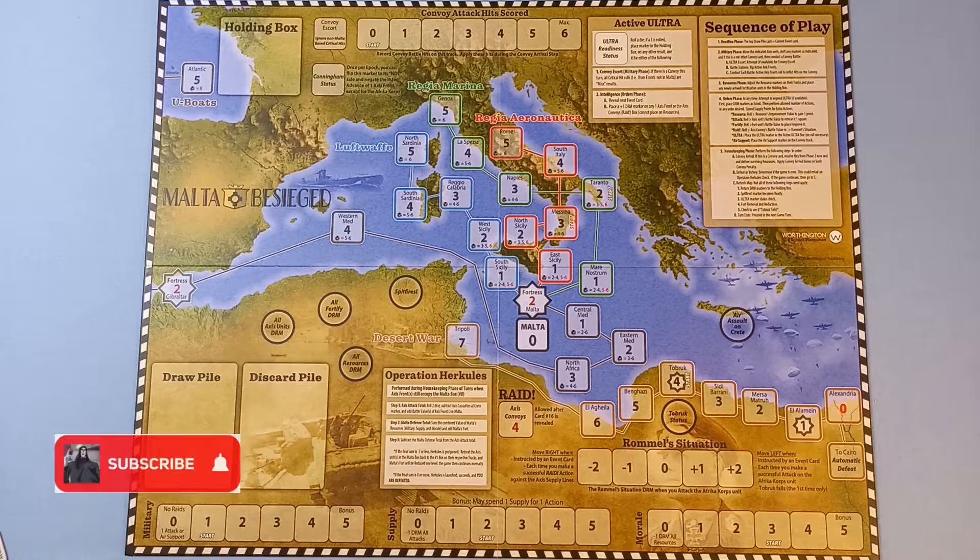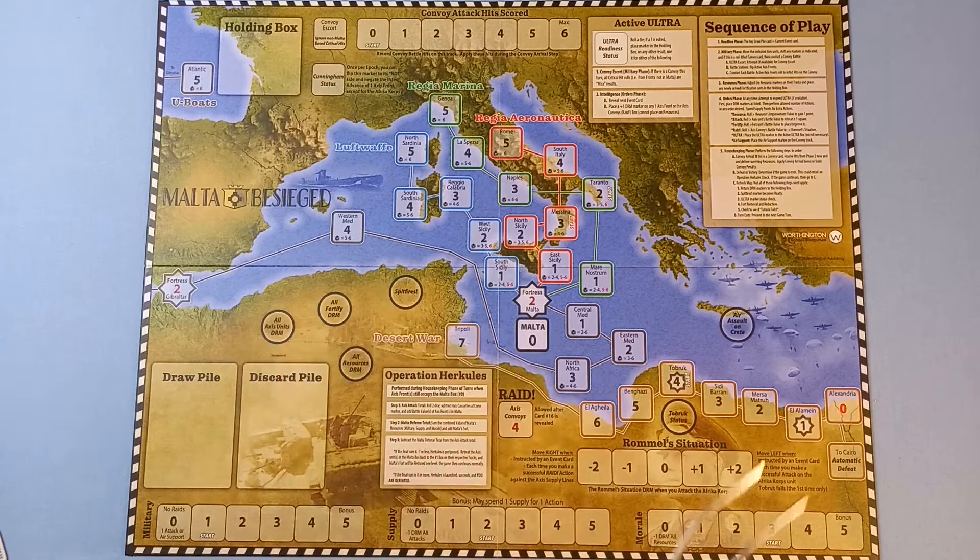This is a States of Siege game. Basically you have to control certain spaces on the board while the enemy is trying to overrun you, advancing along tracks towards Malta and in North Africa along a track ending up at Cairo. You'll be constantly trying to push back the enemy from Malta and Cairo while managing your resources shown on the tracks at the bottom.